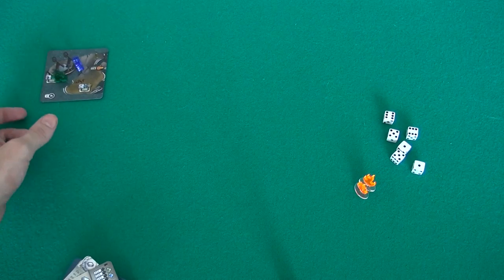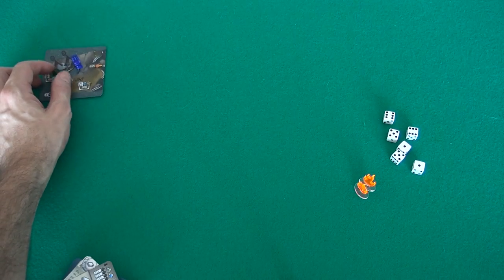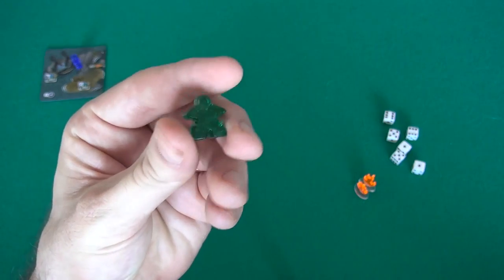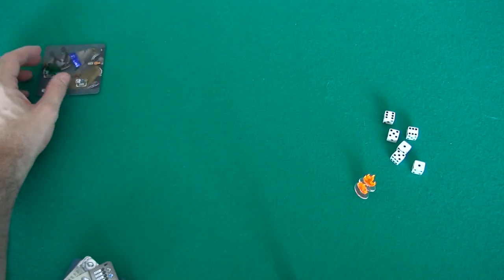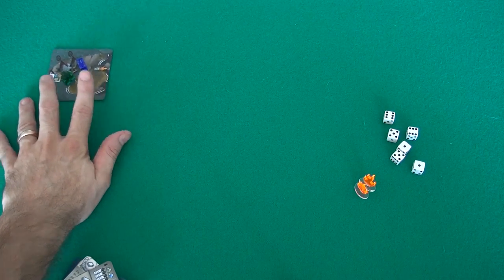So that's where we are going to pick up again. Here are our little markers. I don't actually have real markers — I don't know what the real markers are going to look like. You can go to the Kickstarter page and see what the final components look like, because everything you're seeing here is a prototype. In the meantime, I'm just using Jen's neat little cool glass meeples. So here's where we are — this is where we left off.